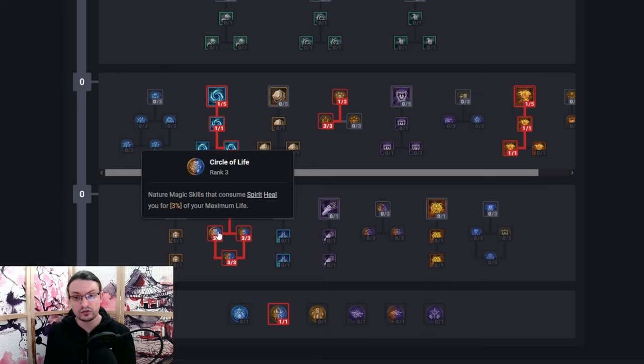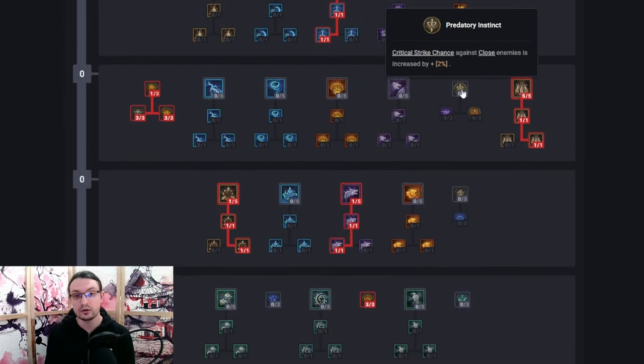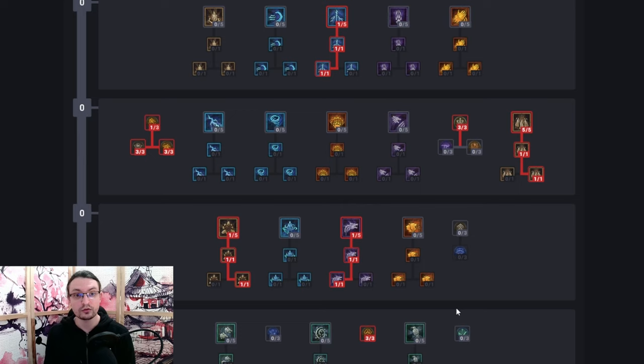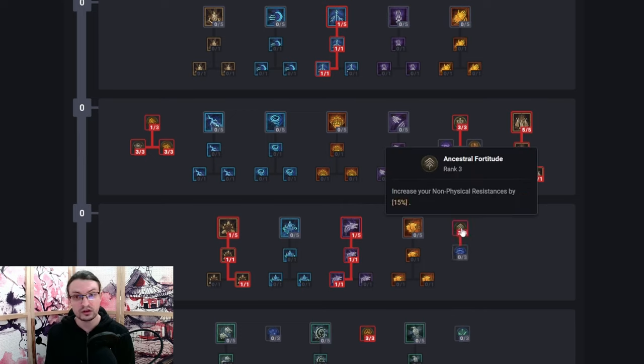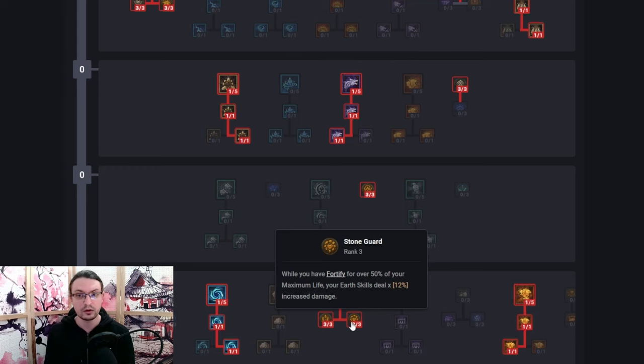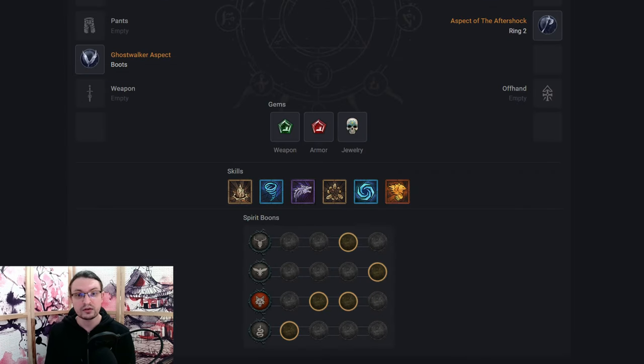Pick up Cycle of Life for a 3% heal every time we Landslide. This combined with Blood Hall and Potions should make us nearly unkillable. Next we want to grab a bit of crit versus close enemies with Predatory Instinct, Ancestral Fortitude for 15% non-physical damage reduction — a very strong defensive node — and finish up the build with Stone Guard for 12% more damage whenever we are above 50% Fortify, which should be all the time by now.